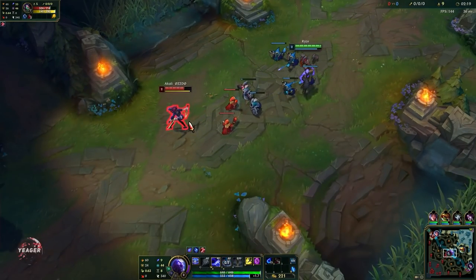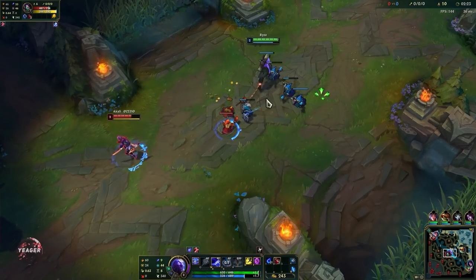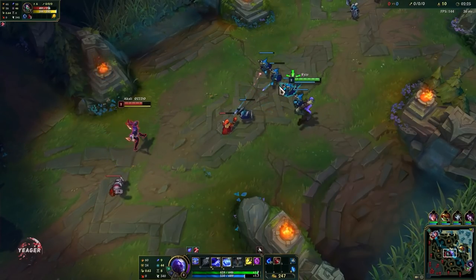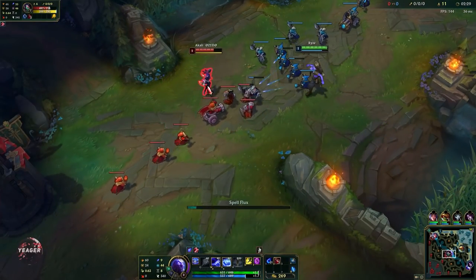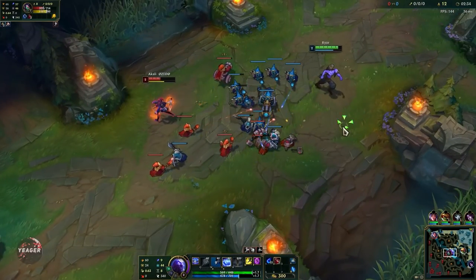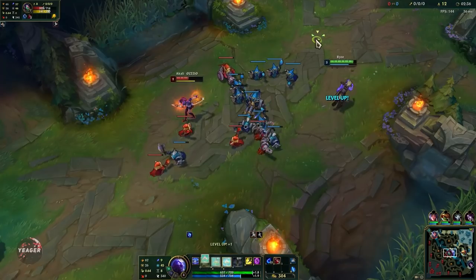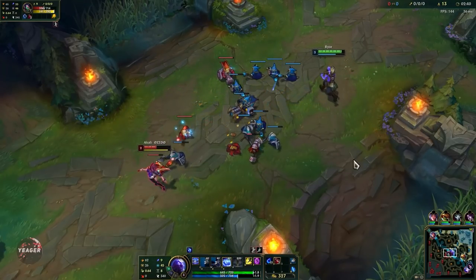So when you have flux on someone, it deals some damage and then spreads to nearby enemies, and if you W someone who has flux on them then it will root. Your E is basically what you use to wave clear — you try to apply flux on as many minions as possible and then hit them with your Q so it will bounce and deal bonus damage.